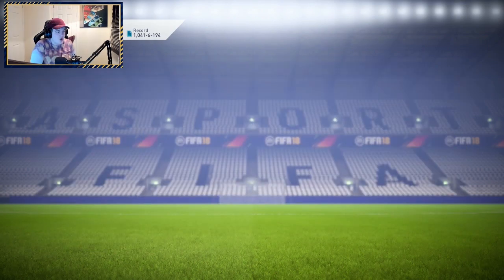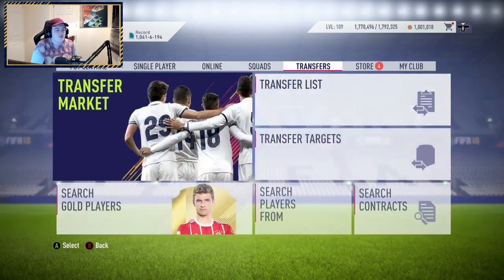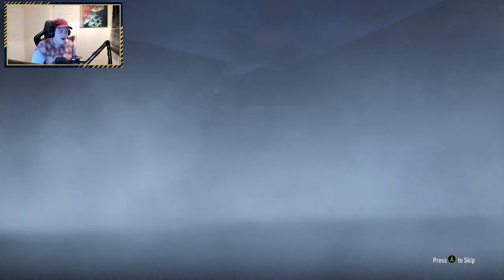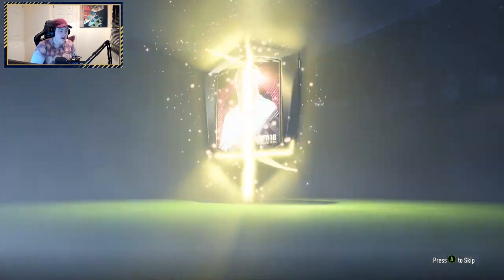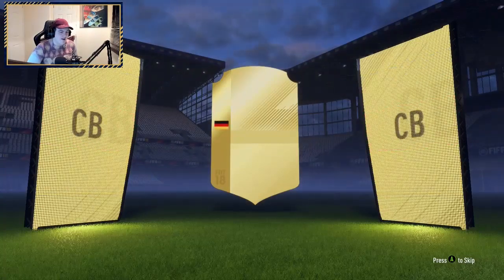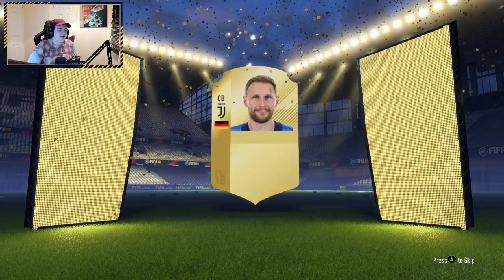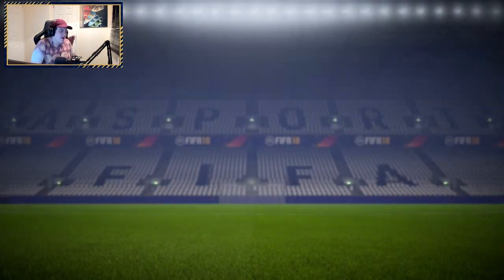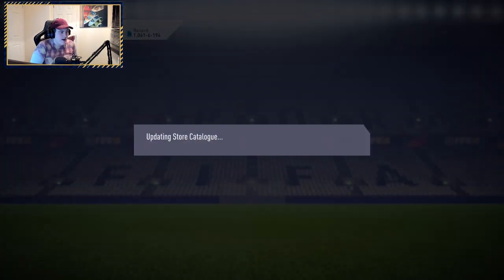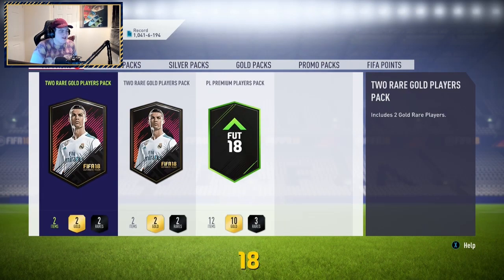We've got a few gold upgrade packs and one premium player pack to open to finish off the video. This pack opening has just been mad — I'm so thrown off by the pack luck. In the first gold upgrade we get boards of course — what's it going to be? German center back — it's Howard. Nothing amazing, nothing spectacular: 83-rated, store him in the club, can be used at another time.